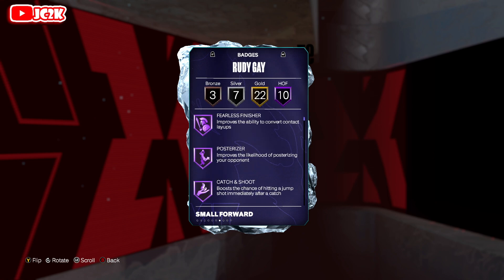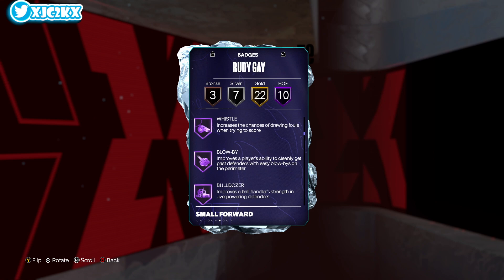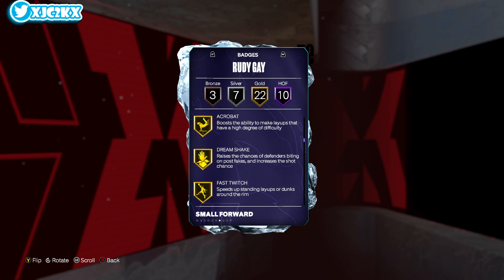He is a great, great looking card. His HOF badges include fearless finisher, posterizer, catch and shoot, corner specialist, dead eye, mini magician, precision dunker, whistle, blow by, and bulldozer.